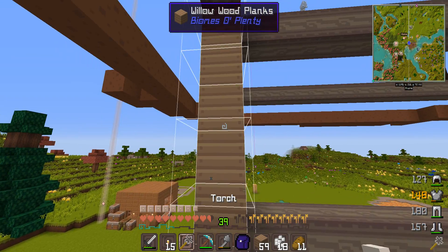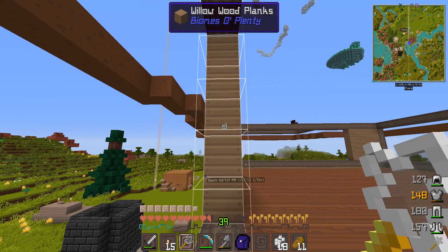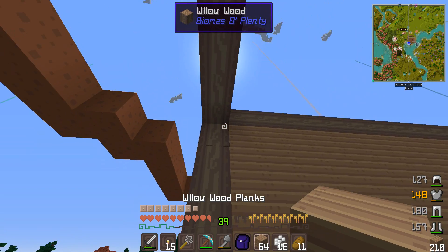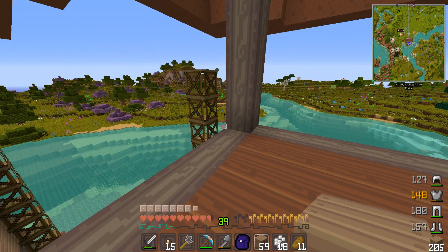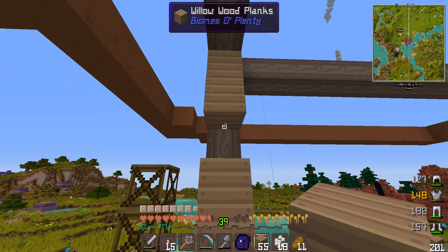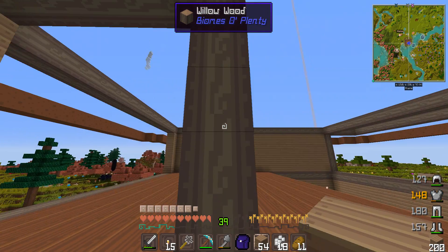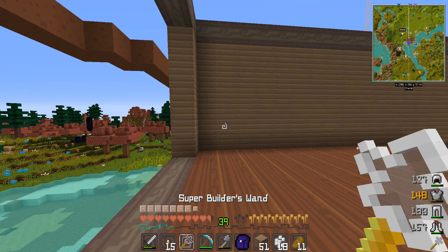I'm actually playing on easy difficulty now because I was so sick of dying to silverfish. I turned their spawn rate down to pretty much nothing and they still attacked me — I'm really upset. I was mining more cobblestone underground, got diamonds and a diamond pick, but the stupid silverfish were just there being stupid. Not happy about that situation at all.